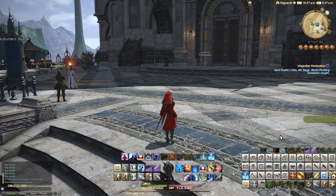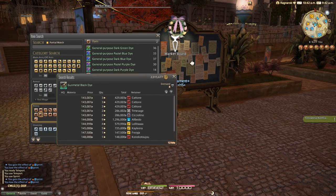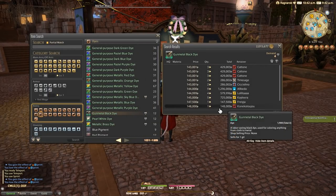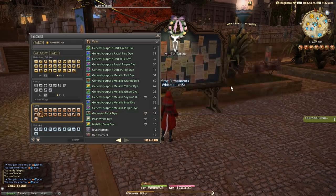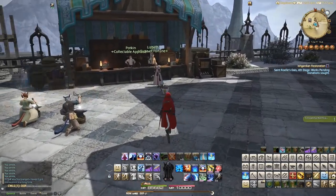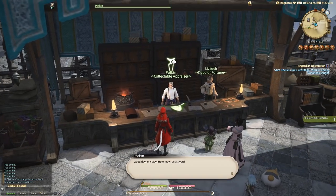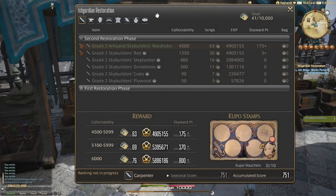To get the new dyes, very simply put, you have to engage with either the market board and the player economy, or the Ishgard Restoration. In the Ishgard Restoration, added in 5.21 with the second phase, you can create items with collectible synthesis using items gathered from the new 5.21 version of the Diadem, to turn in at a collectible synthesis NPC.